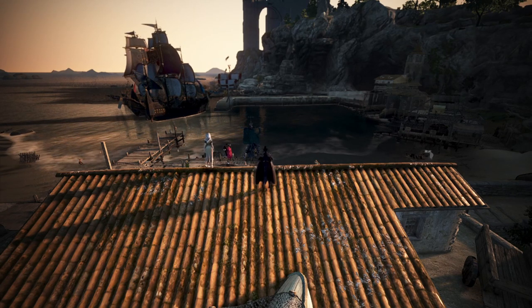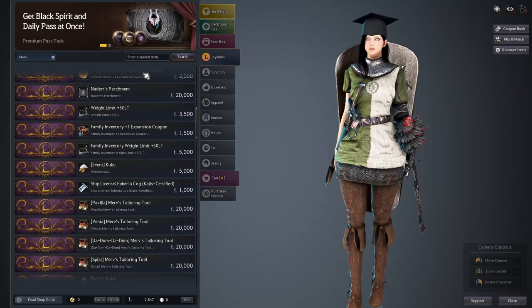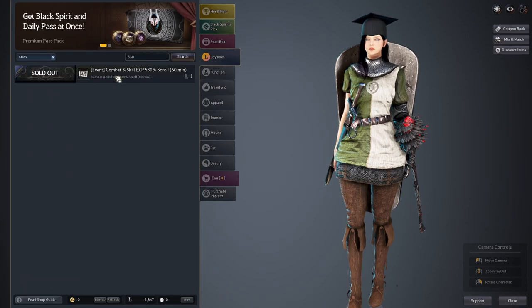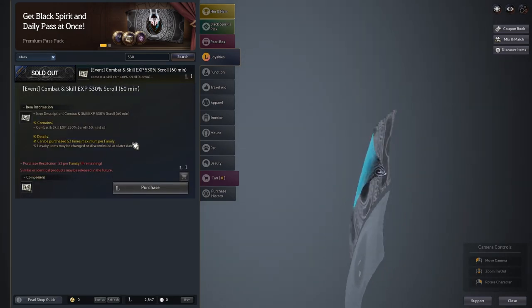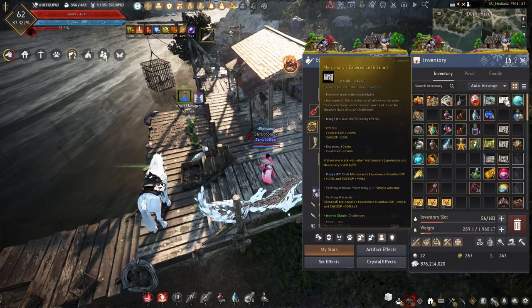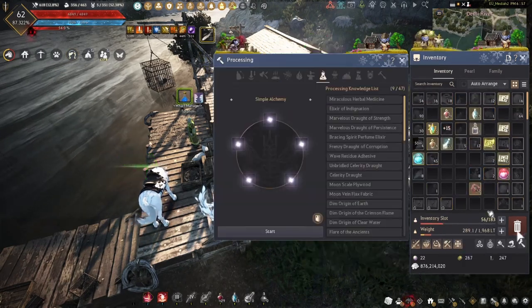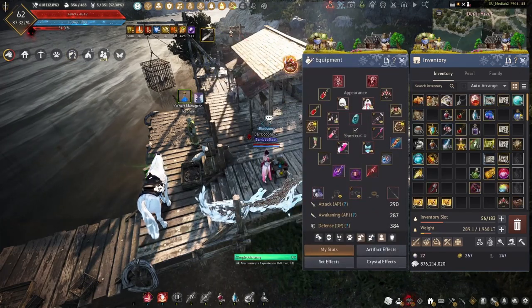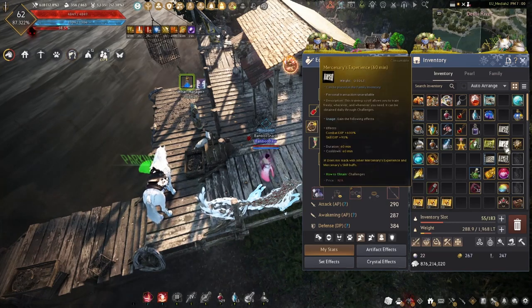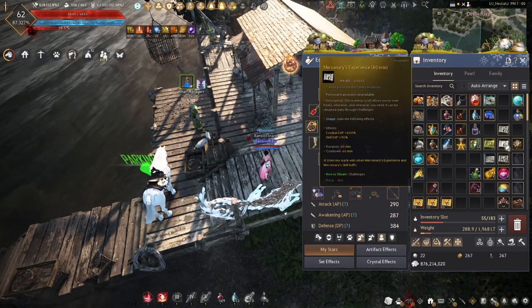For tip 2, I'm going to talk about stacking XP buffs. If you press F3 and go to your loyalties tab, you can find the 530% combat and skill experience growth. Using these alone is not gonna give you much results. You should generally avoid using them without the daily login scrolls - the ones you get by pressing Epsilon and claiming one every day. You still don't wanna use either one of these just yet, because 3 daily scrolls can be combined to give you a 600% XP buff. That 600% XP buff and the 530% one is what you're going to be using as your base to take maximum advantage of any ongoing events, or just generally if you're pushing for experience.